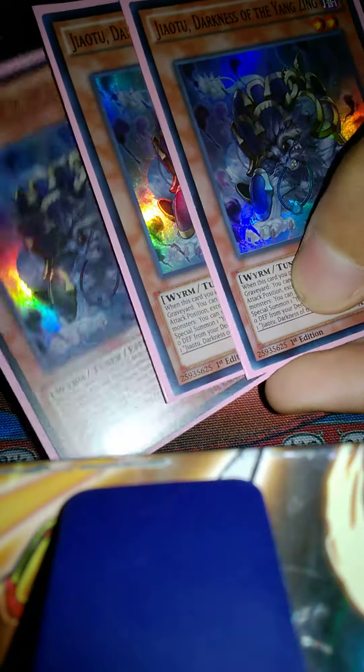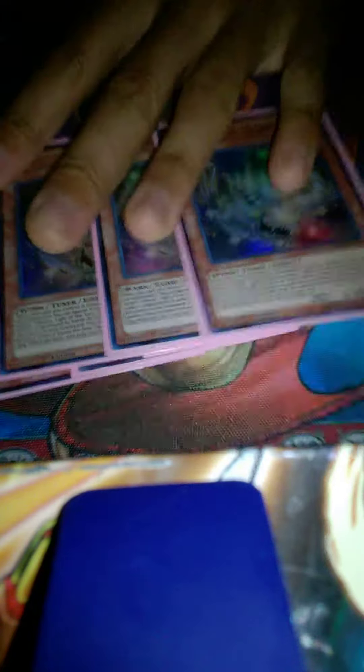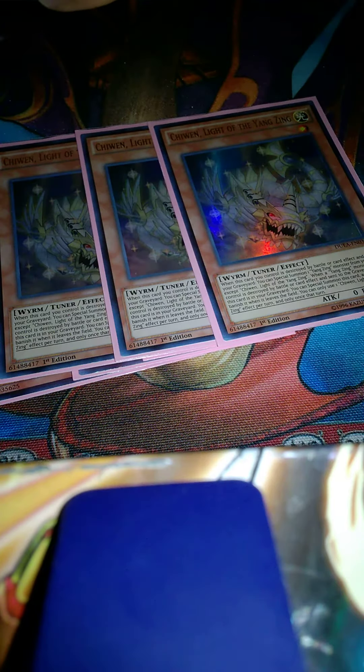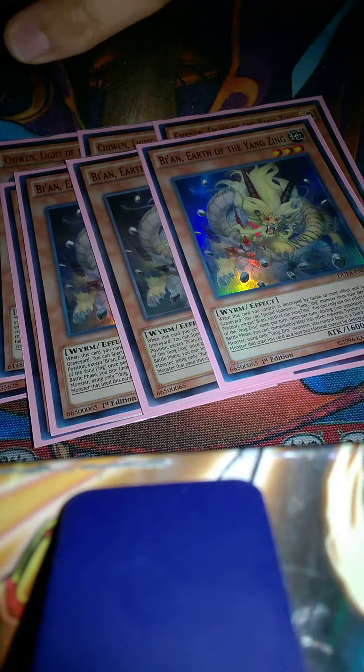We're going to show you how Yang Zings roll by themselves and they still pack a punch. Three Darkness — this guy does what the deck really needs you to do: first-turn synchro. Three Light — Light comes right back from the grave for you and combos off with Creation and your Brightness. Three Fire, beefing up your synchros. Three Earth — your stuff is immune to battle.